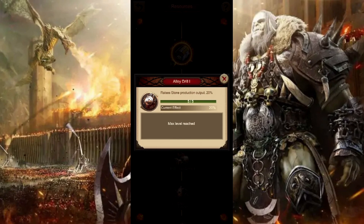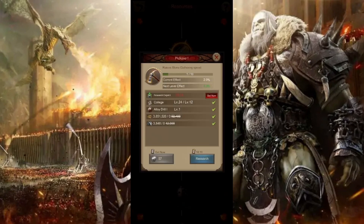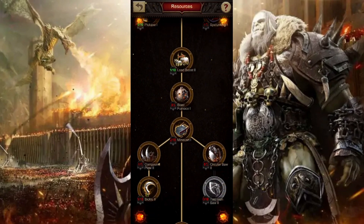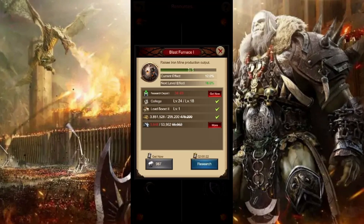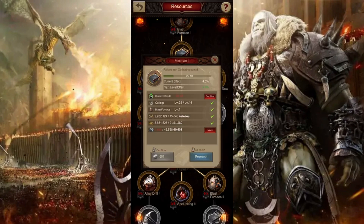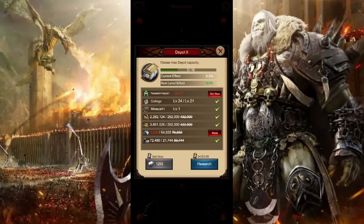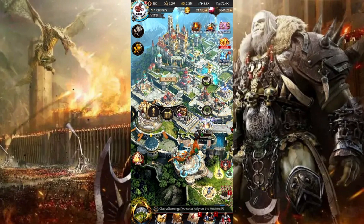Alloy drill will raise your stone output by 20%, and pickaxe will also increase your stone gathering speed. Speleunking will raise your gem gathering speed, though personally I buy gems so I don't gather many. Load boost isn't super important, but working on blast furnace is important for mine production output, and then working on iron gathering speed is important as well. Finally, depot 2 will increase the max depot capacity — not only with research, but upgrading your depot will also allow you to keep more resources as you go.